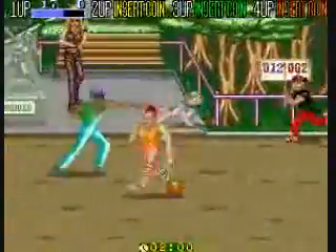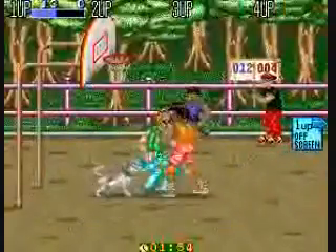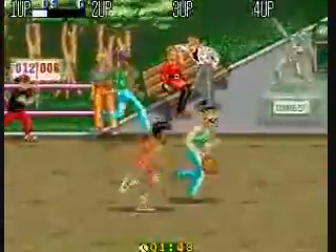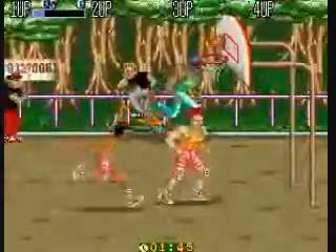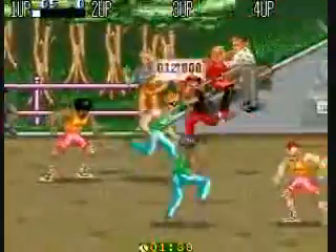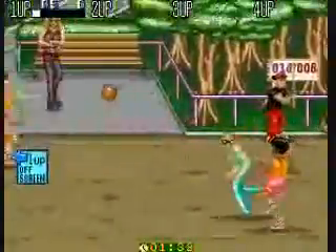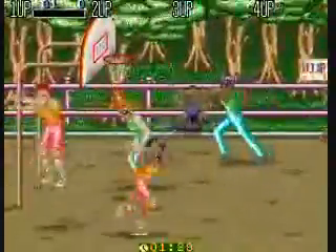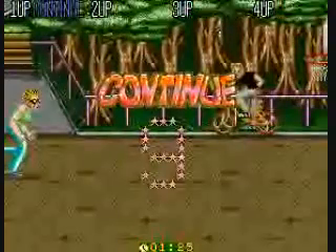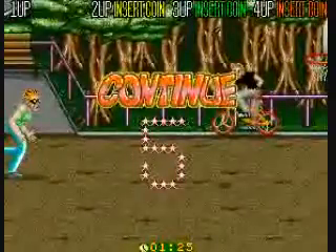You have a timer, and you also have an energy meter. It goes down whenever the opponent scores, and it goes back up a little tiny bit when you score. Once it's out, somebody says 'game set' and you have to put in another credit. You also have to put in another credit whenever you run out of time.